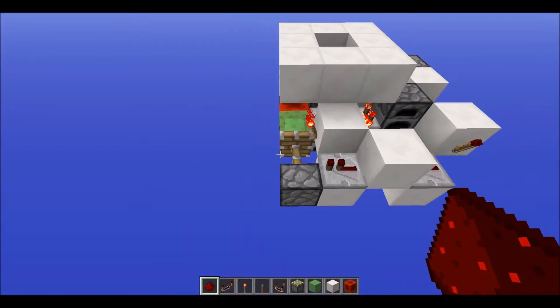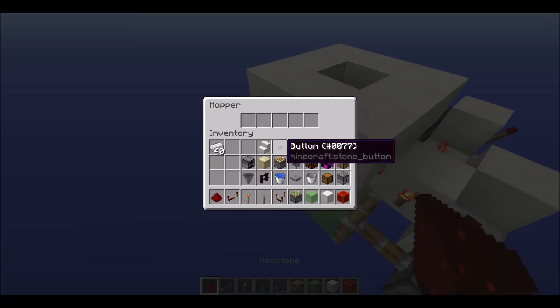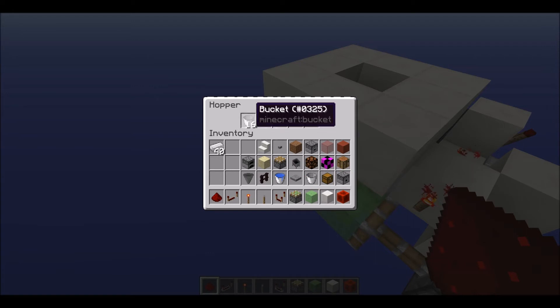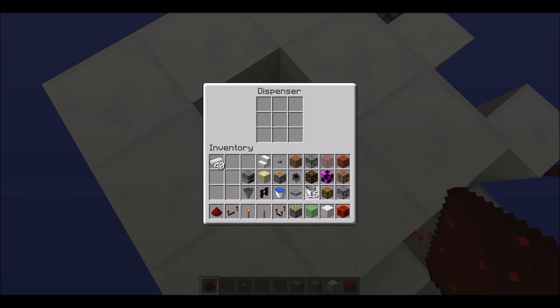Now it's time to start filling the line and pumping the empty buckets into it. You want to have any amount of empty buckets in the hopper that's going to be pointing into the dispenser, and then have one empty bucket in the dispenser.